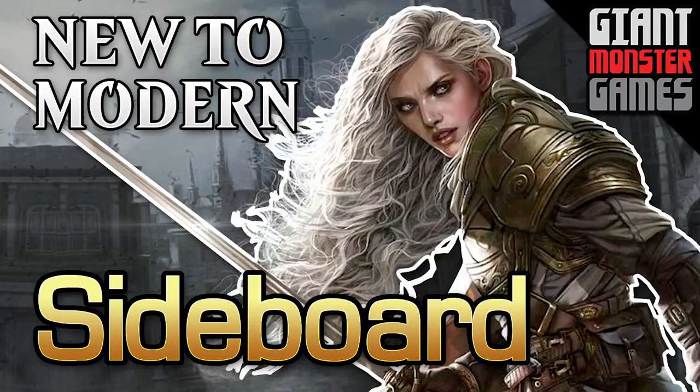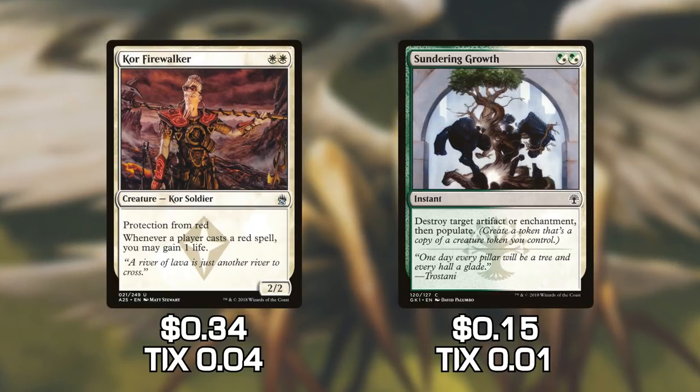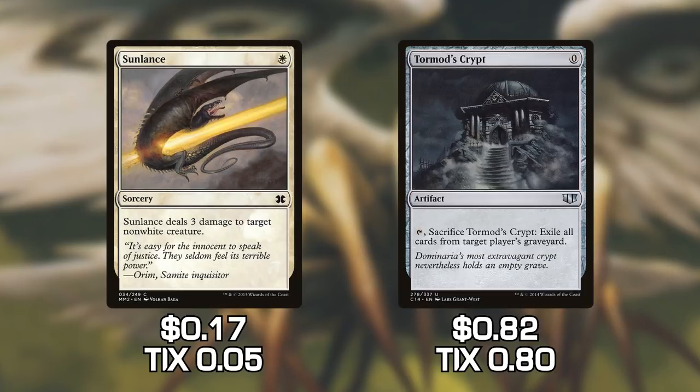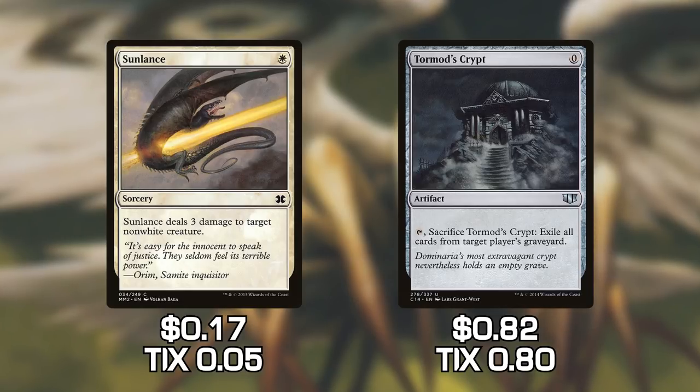At this point I'm going to talk about the sideboard, but not in great detail, because the sideboard will always change depending on what's currently happening in the meta. We have Burrenton Forge-Tender, Declaration in Stone, Core Prowler Firewalker, Sundering Growth, Sunlance, and Tormod's Crypt. This will deal with a majority of the stuff you're going to run up against, so feel free to build this if you're going to go to an FNM.